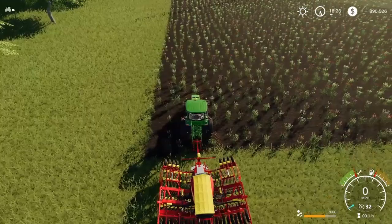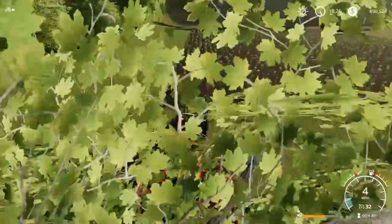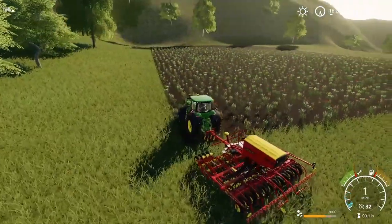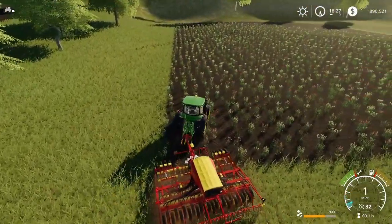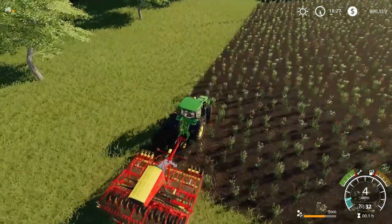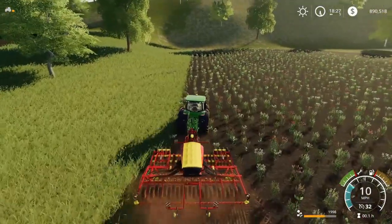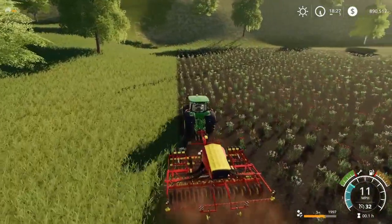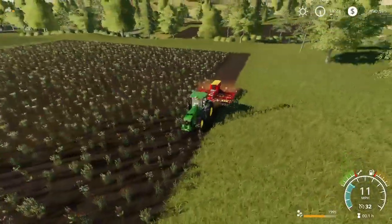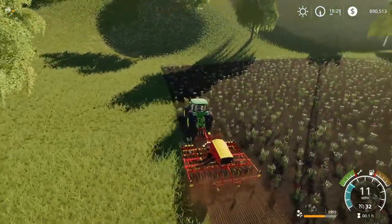We might need to move over to the left a little bit so we get the whole field. I think we got to lower it and turn it on. Yes, it is on and it is removing the weeds. Okay, we went off track a little bit — not a big deal. All right, we are planting our first crops of this let's play! Sweet.